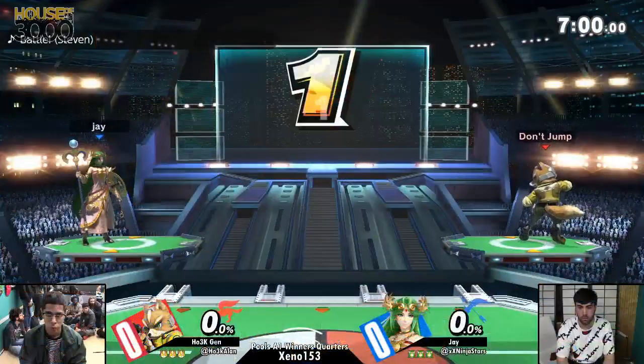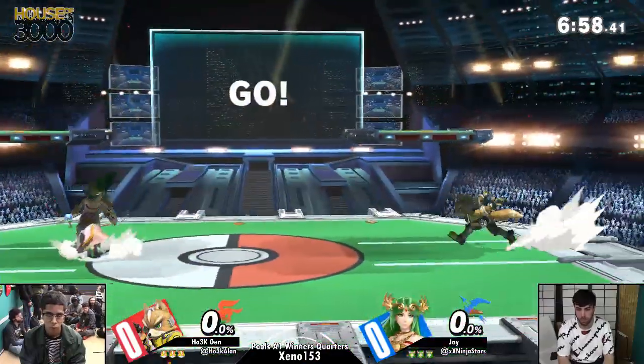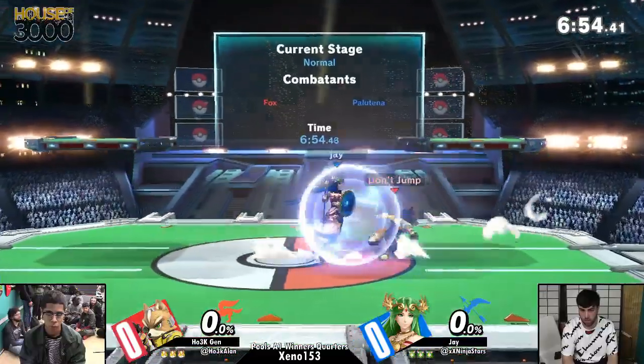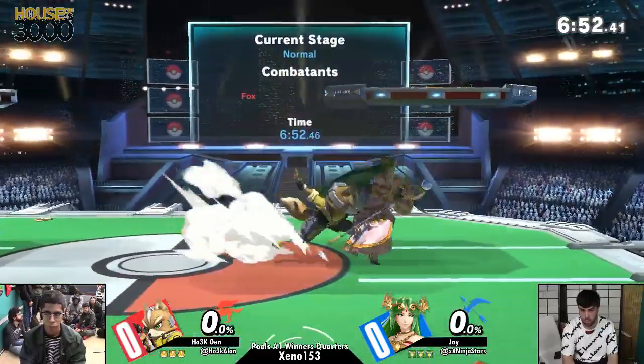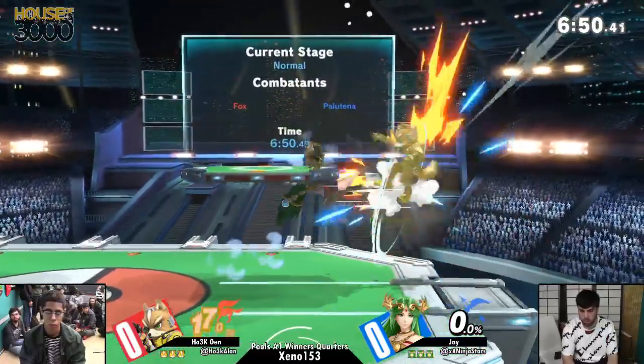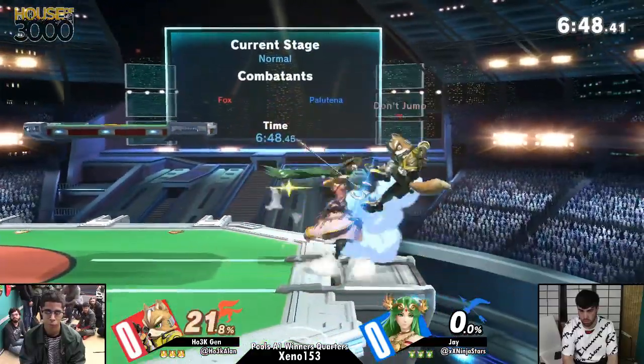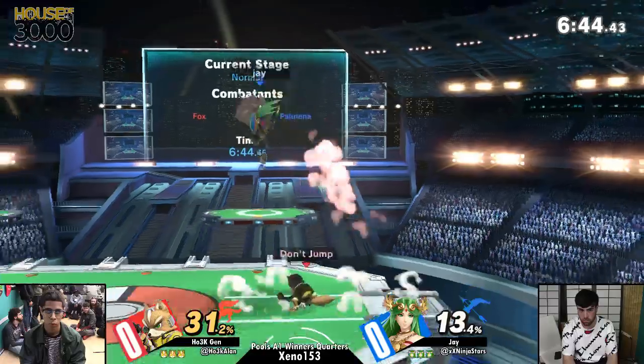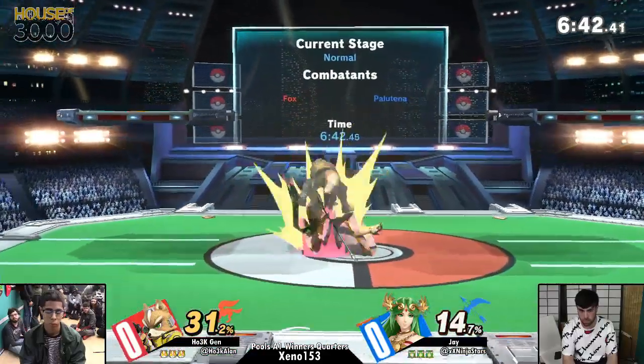Jen's going Fox. He likes to do this early in pools, just go his Fox, because he really wants to work on it. He says he likes Fox more than Palutena. And the thing is, his Palutena gets the win set he wants. But he can play how he wants with Fox, so he's really been working on his Fox.